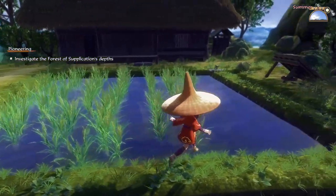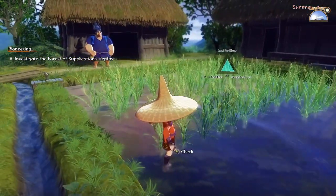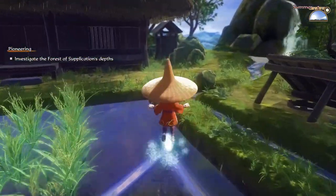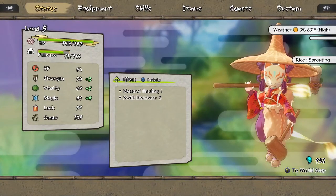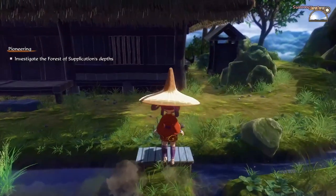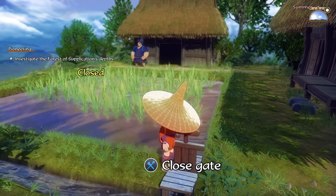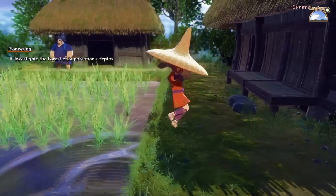Before we go, let me double-check the water level - the rice looks okay actually. You know what, let me add a little bit more water. I think it's hot out right now - yeah it's 83 degrees Fahrenheit. Let's add a little bit of water so it doesn't dry out while we're gone. That should be good enough.